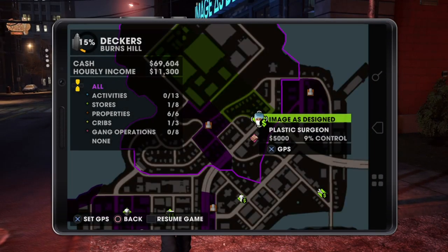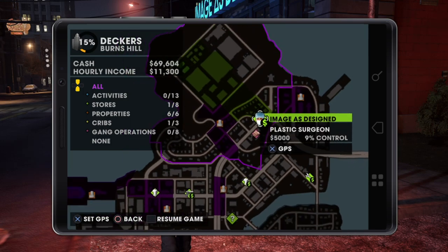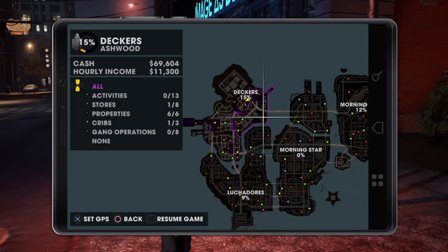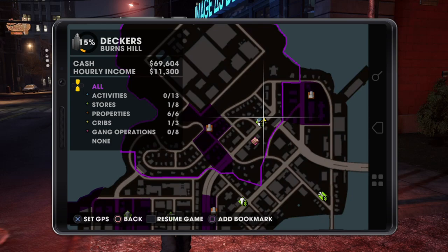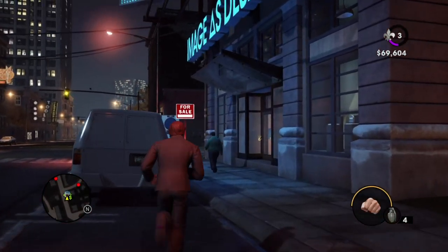The location is in Deckers Burns Hill and it's Image as Design. This is the location where you want to come — look at Deckers up here, and that's where it is.